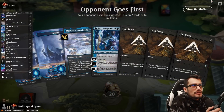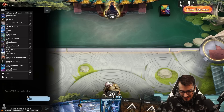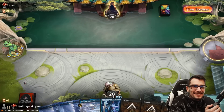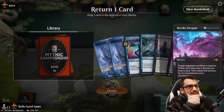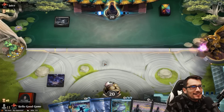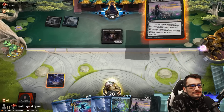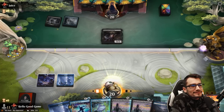Our opponent is going first — Mr. Juice, I know you, LOL. You're going to love this. Let's mulligan, look for better land. Keep six, toss Invoke — we need a black source. There it is. We're going to take some damage here, I think. We have to keep our counter magic up though.